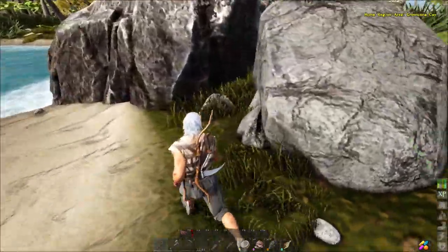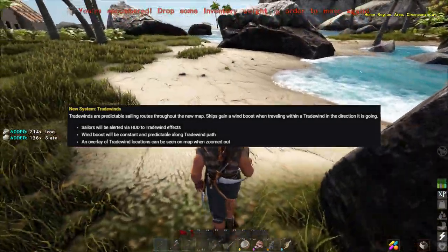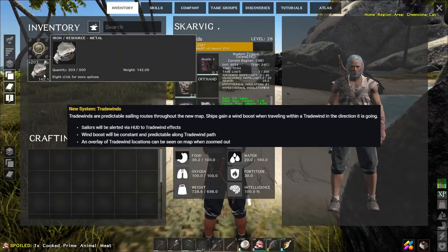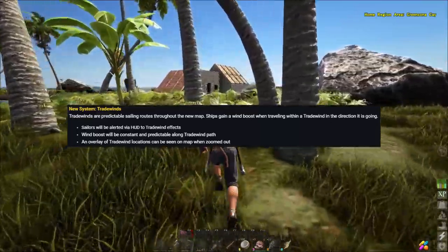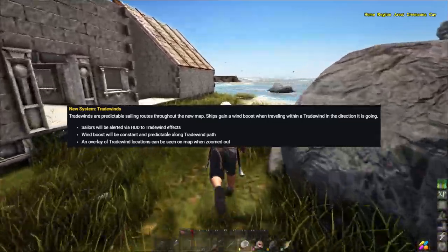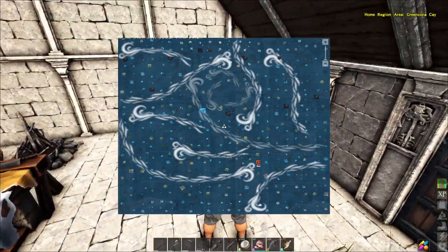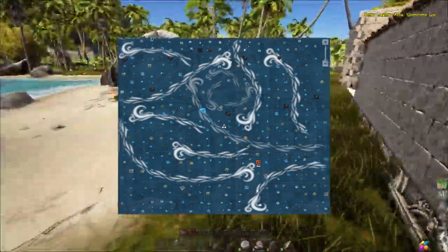Next, and this was a huge part of the patch despite being one of the tiniest lines in the notes: trade winds are predictable routes throughout the map where you get a boost to your travelling speed. You'll get an alert via the HUD when you have the trade wind effect. The wind boost will be constant and predictable along the trade wind path, and an overlay of the trade wind location can be seen on the map when you zoom out. It's really up to people to jump in, get on a boat and see how fast it really is.